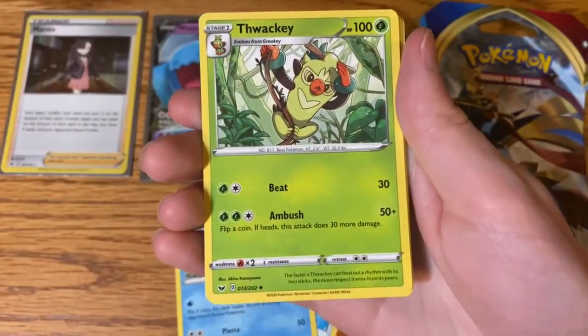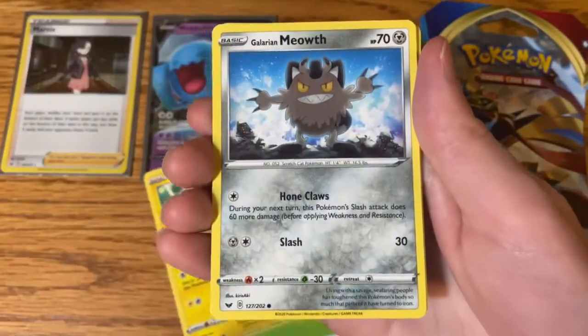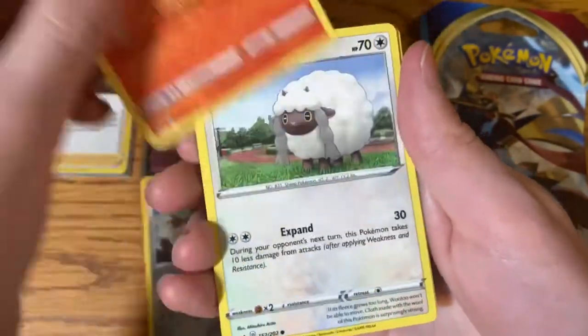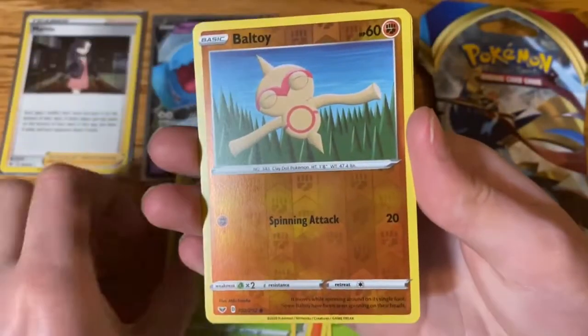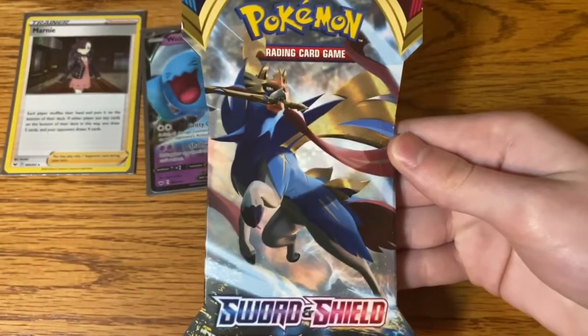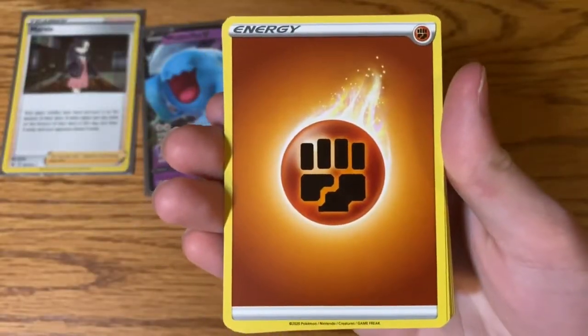Pack number three: Fighting Energy, Big Charm, Seeking, Thwackey, Galarian Meowth, Sizzlipede, Wooloo, Grookey, Ball Guy, and a Sandaconda.